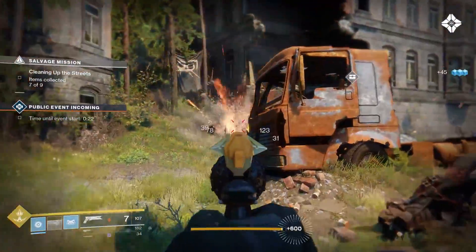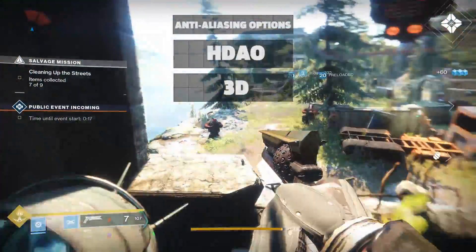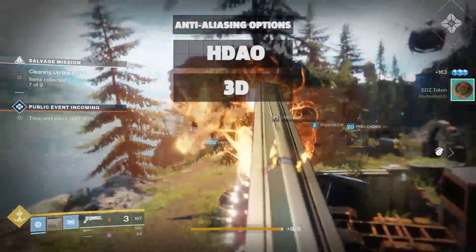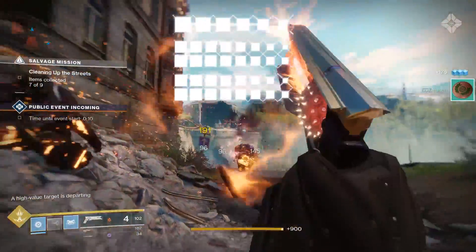Ambient occlusion darkens areas that should be blocked from light sources to add a richer look to the game. HDAO does a fine job of adding depth to the image in exchange for a few fps, while 3D takes this a step further but will cost additional fps.